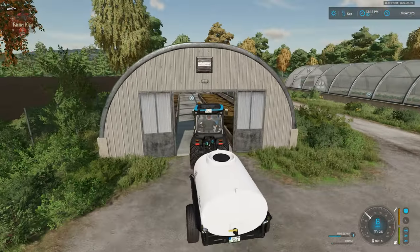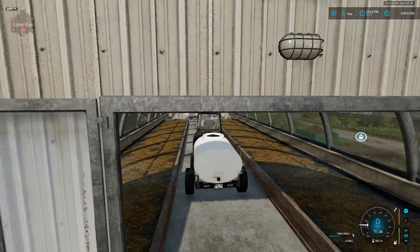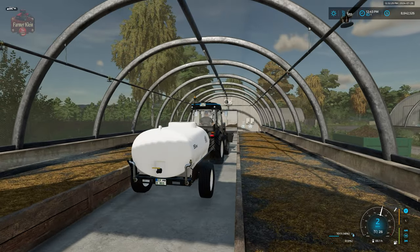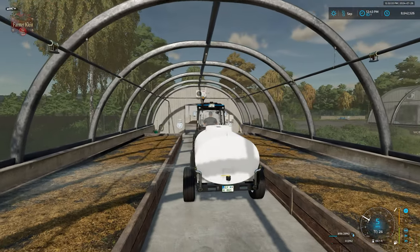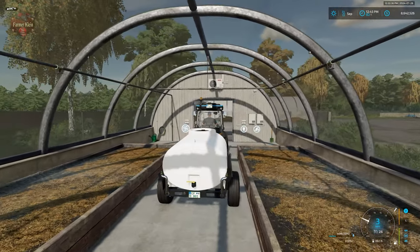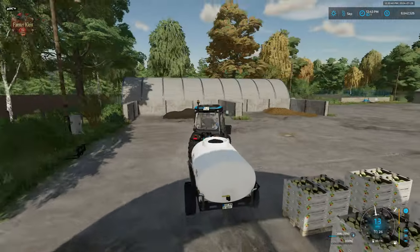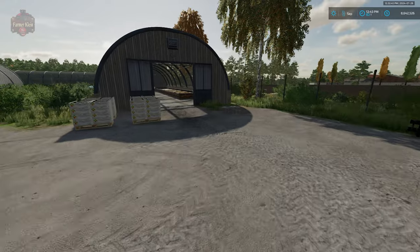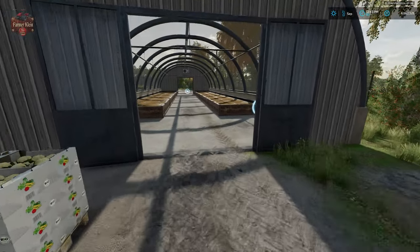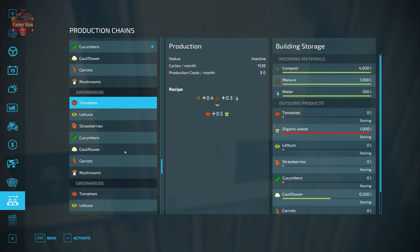Now I want to run through here with the sprayer. You can see the nice animations, and we do have a change in texture on the soil so it now looks wet. When you come inside and interact by hitting R, at this point we can activate our production.